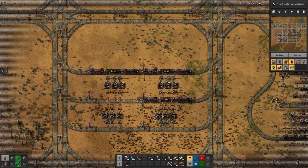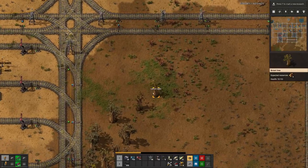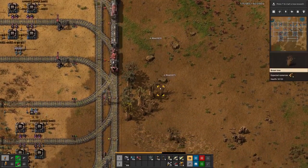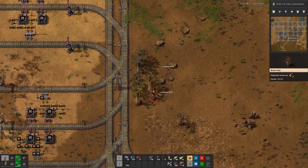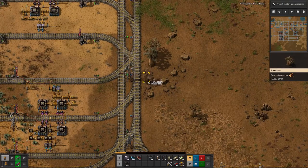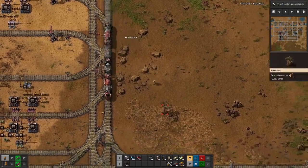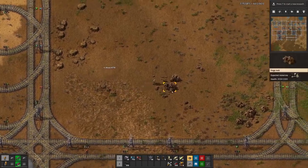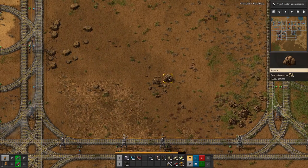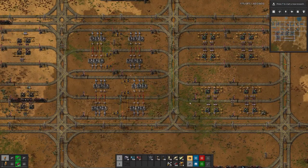Once we have done that, we have to figure out how to set up the trains, because the schedule will change — we will then basically have two loading stations and two unloading stations. We will come to that once we have put in all the rails, inserters, and so on.